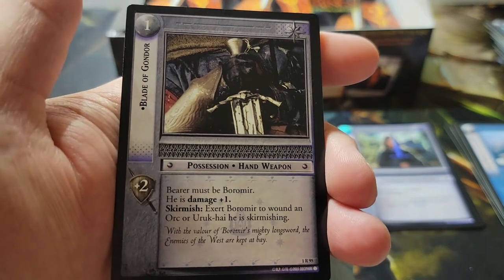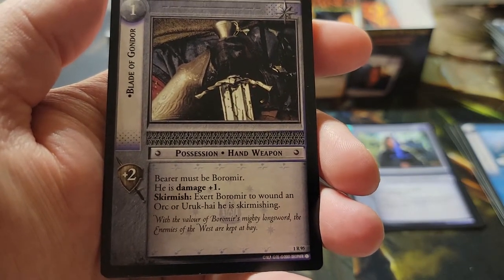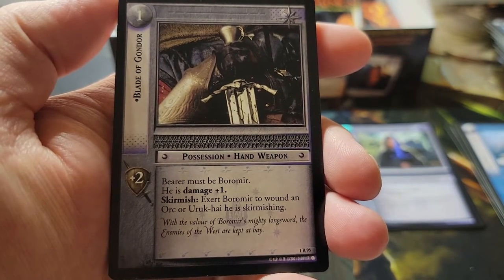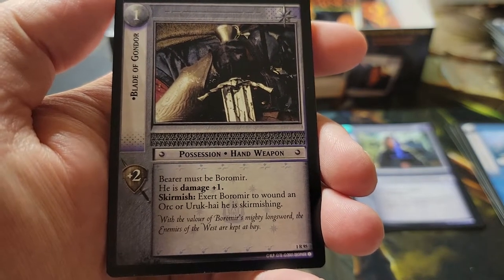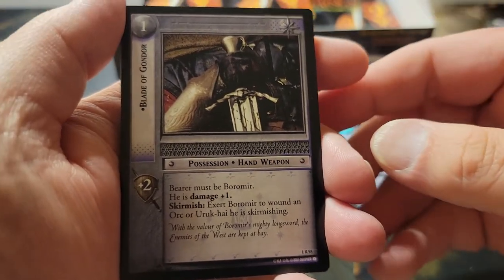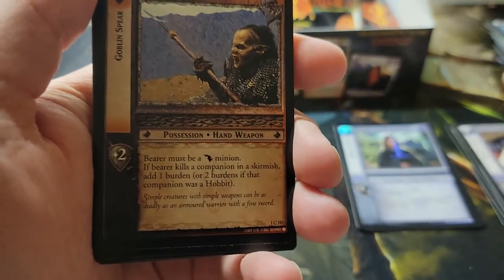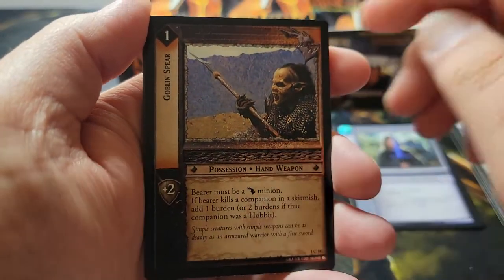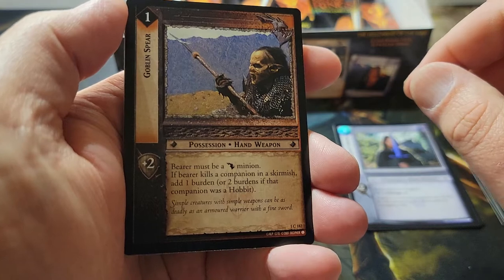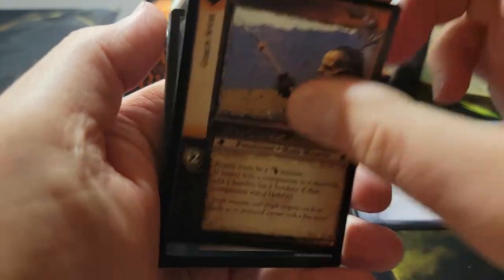Our rare in this pack is the Blade of Gondor — it can only be played on Boromir, gives him damage plus one, which means whenever he wounds another character they take two wounds instead of one. During a skirmish you can exert Boromir — deal a damage to him — to wound any orc or Uruk-hai he's skirmishing, so he can flat out kill whatever he wants to kill at the expense of a wound. He also gets strength plus two. I have a deck built around Uruk-hai and Gondor men — Boromir and Aragorn with lots of healing, tanky stuff to grind through to the end.